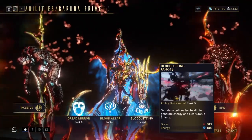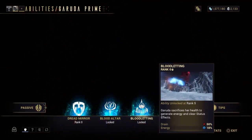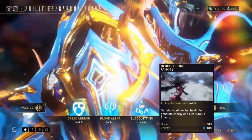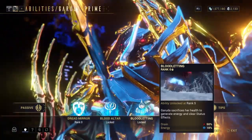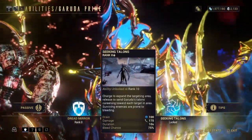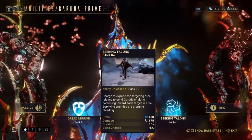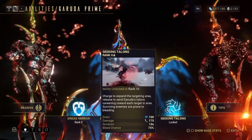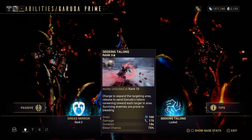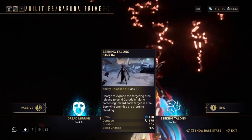Blood Letting — Garuda sacrifices her health to generate energy and clear status effects. It's overall not that grand. And then Seeking Talons — charge it to expand the target area, then release it to send Garuda's talons lunging towards each enemy in the area, and surviving enemies are prone to bleeding. This is basically Garuda's super. Your damage is slash, your duration is 10%, and your bleeding chance is 75%.